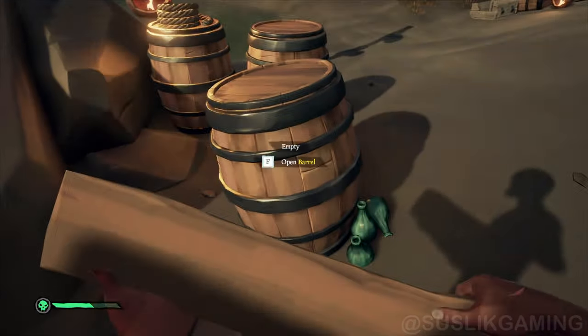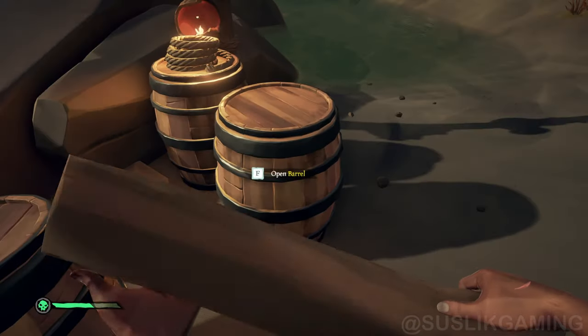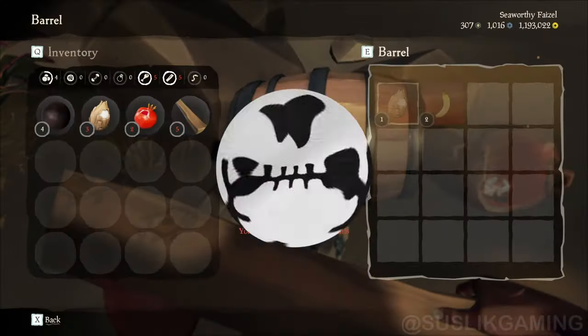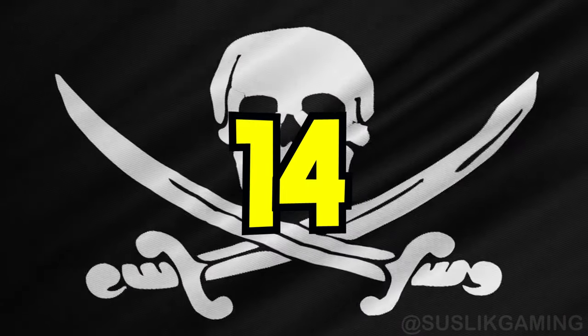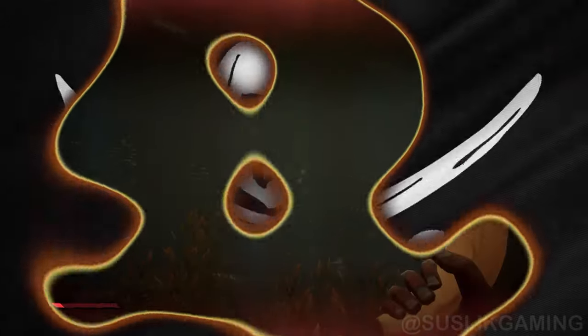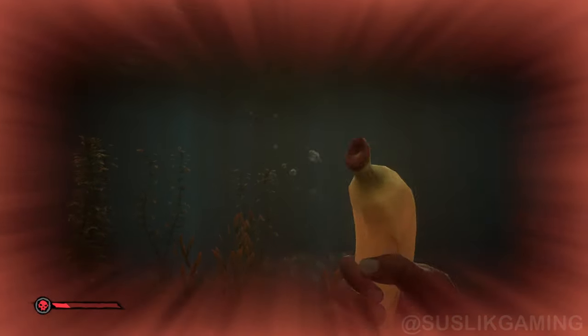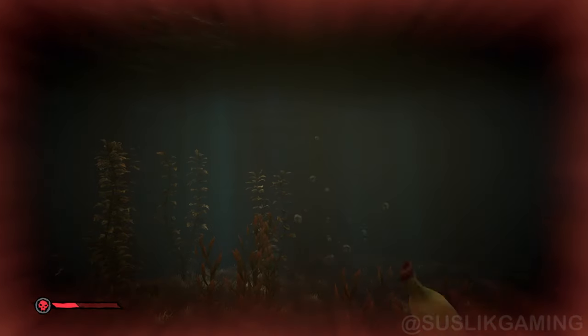All barrels in the game contain basic supplies — make sure to empty your pockets into your ship's inventory before looting them. Also, if you're about to drown, eat food to get extra time. You can hold your breath underwater for 45 seconds.